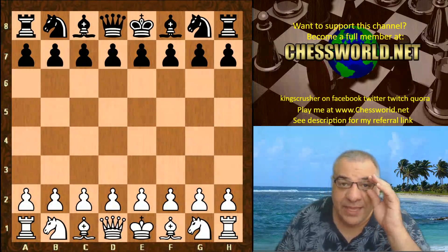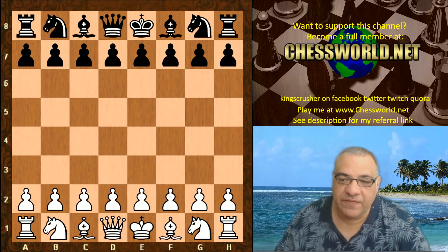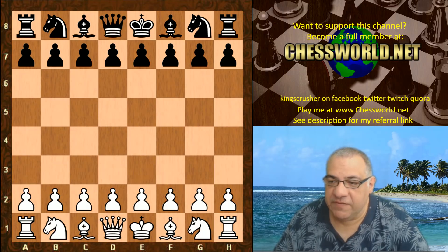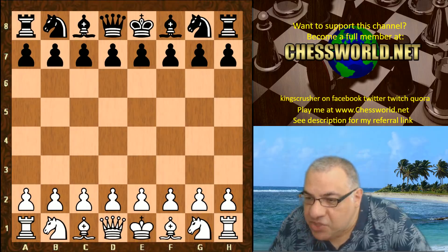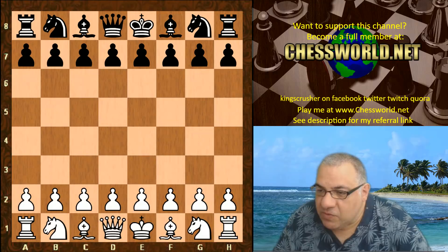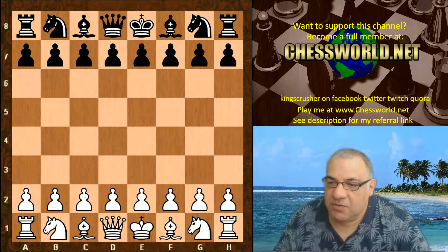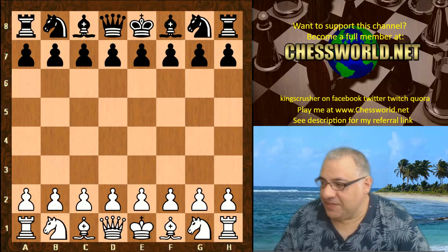Hi all, I have another intriguing game by Leela ID 507 against Stockfish 7. This is by David Grosvenor. Leela was playing on a GTX 1060 graphics card, Stockfish 7 on a 2.8 gigahertz full CPU setup. It's a one minute for 40 move time control, every 40 moves an extra minute. Let's see what happens in this fascinating game.